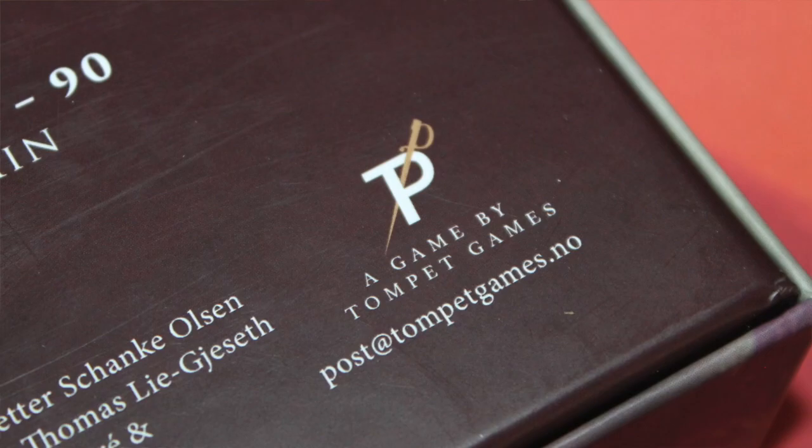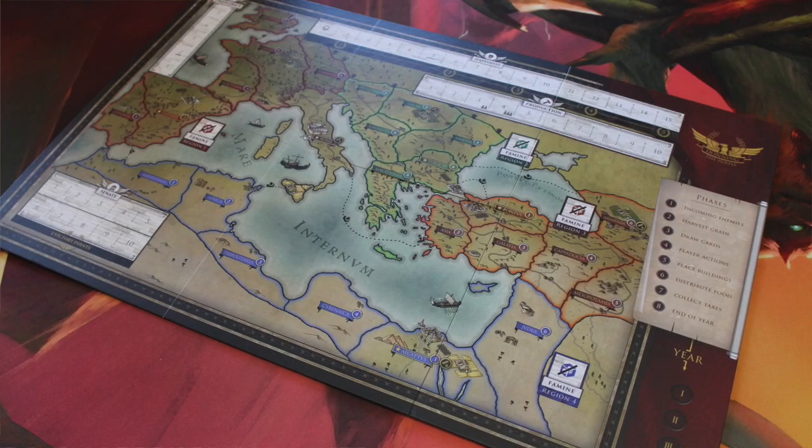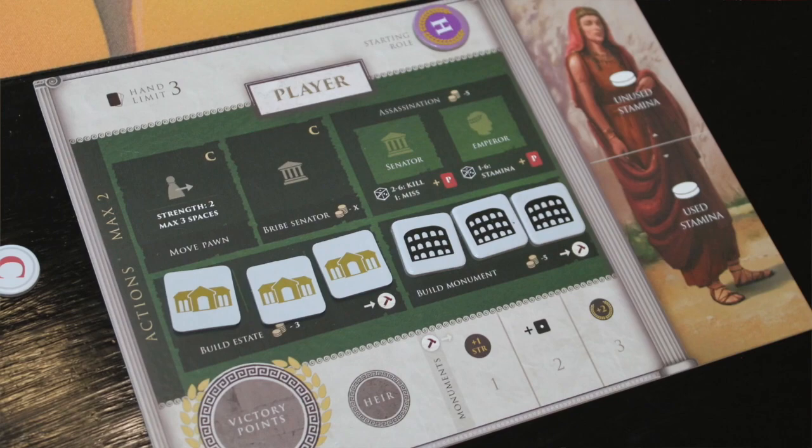In Donning the Purple from Tompet Games, two to three players take on the role of various families in the Roman Empire. The game board is a map of the Roman Empire, and each player is also going to get a little player board that kind of shows their family and their specific attributes.